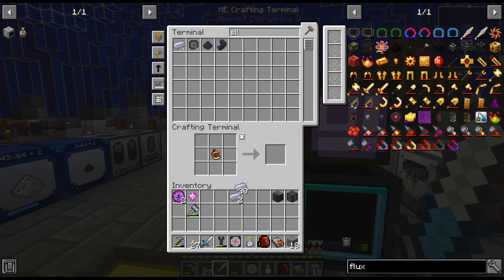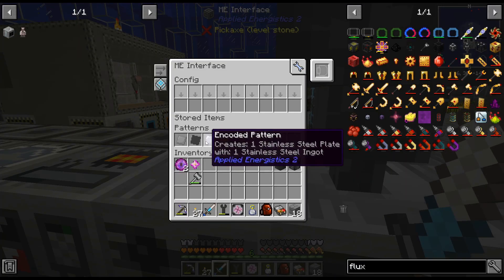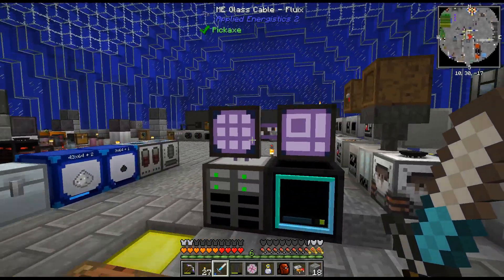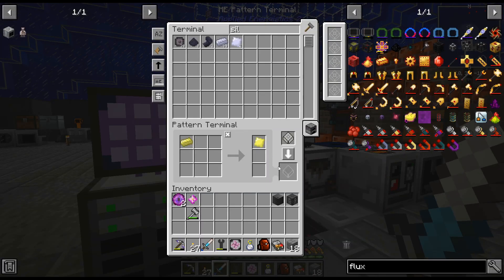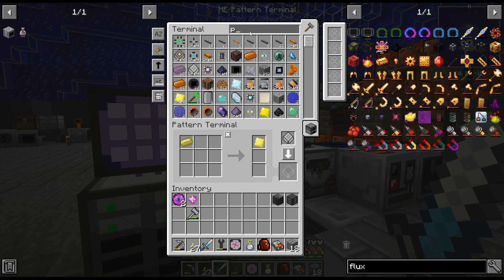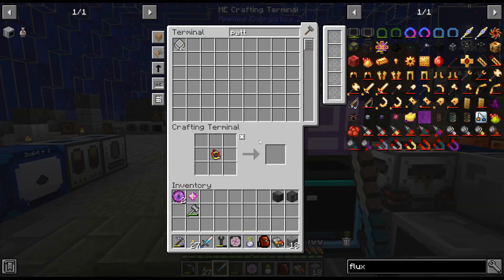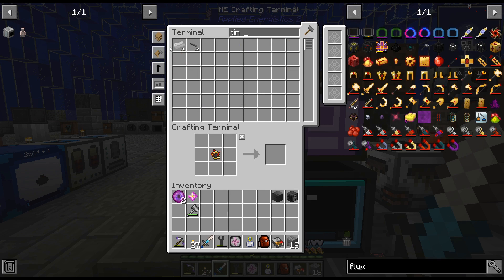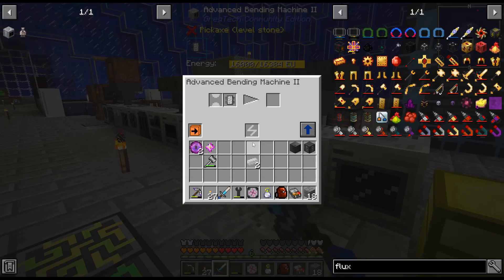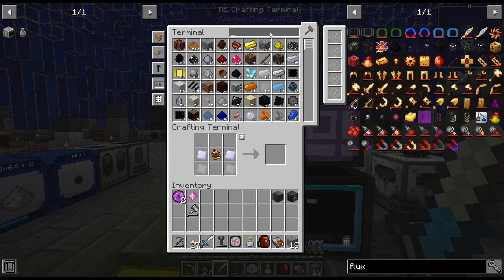As I'm going along here I'm throwing some recipes in. Silver is not a super important recipe at the moment so I'm not going to do that, because I don't have everything fully automated — it's a bit annoying when I need to craft up patterns. So I'm going a little bit easy on the patterns, but some of them I'm definitely doing recipes for.